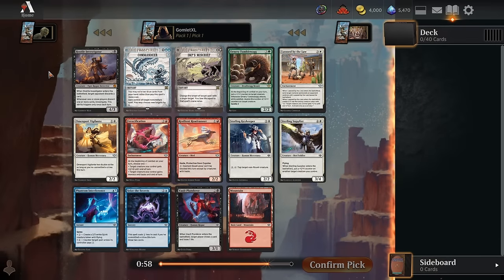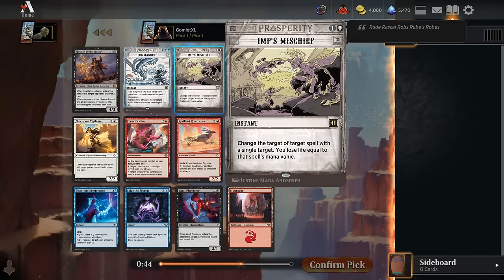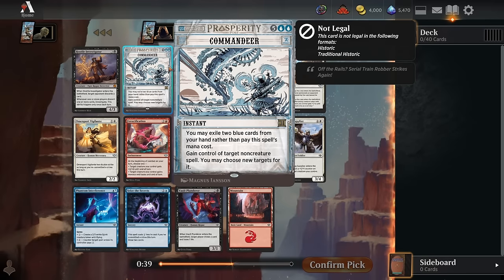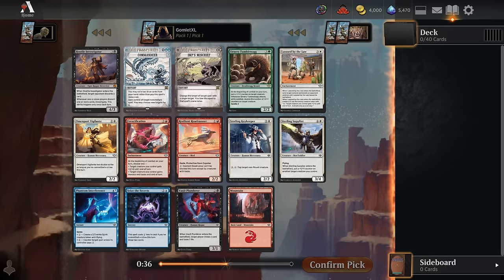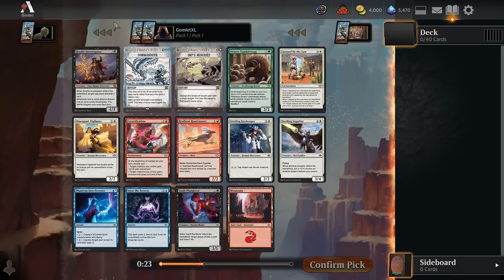This is an insane pack one pick one. As you can see, this is a format with multiple bonus sheets. We have a rare from the main set, two rares from the normal bonus sheet. Normally you only get one card from the crimes bonus sheet in each pack, but sometimes you'll get two because it's replicating what would happen if you opened a foil. We also have a card from the big score bonus sheet, which is like an alternate subset — these are not one per pack, they're one in every six or so, much more rare because they're all mythics. So whatever we take here, we're passing incredible cards.